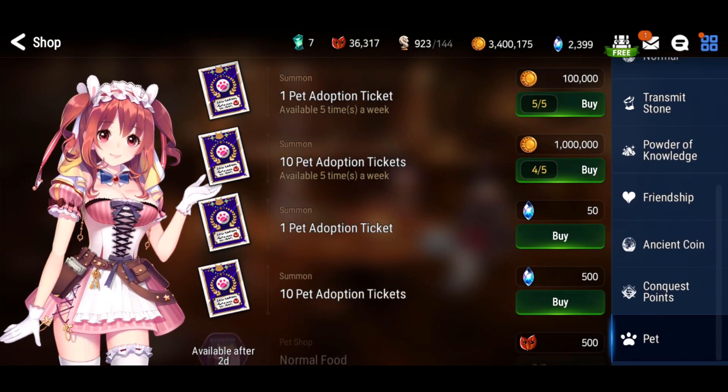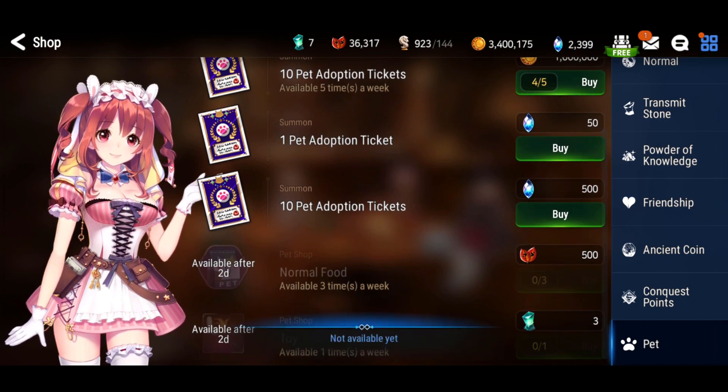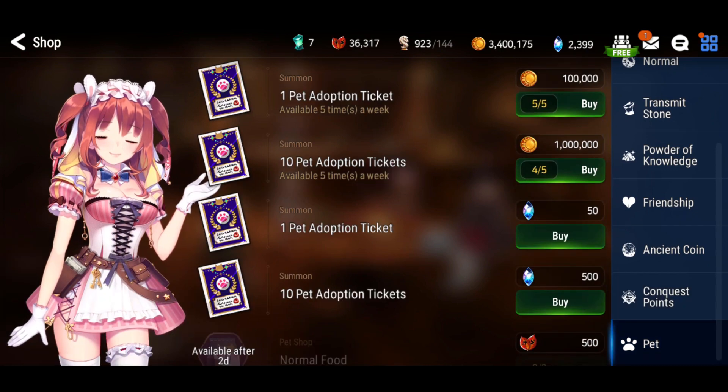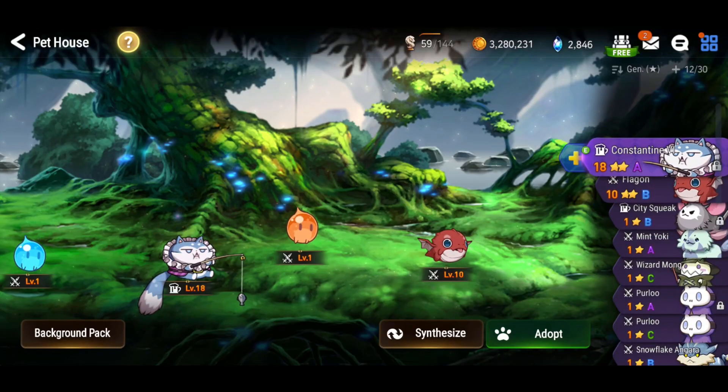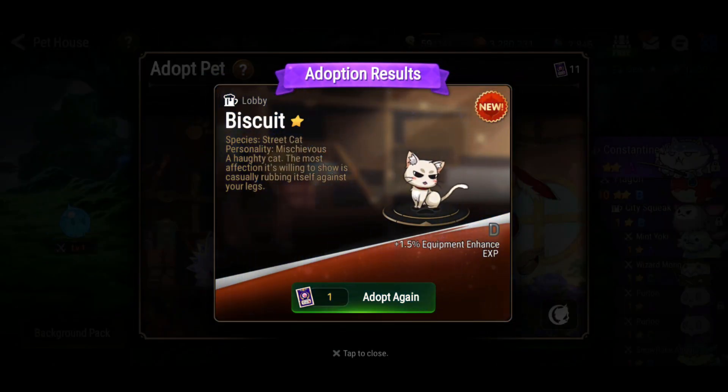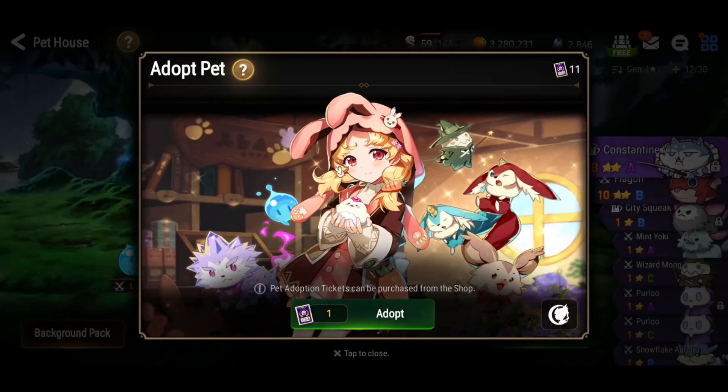The pets range from rank D to S, with S being the highest tier. There are plenty of RNG layers that come with this — I'll talk more about that later. But first, I currently have 12 pet tickets. I already used the 10 free pet tickets and so far there's no S pets. Maybe this time we'll get at least one.